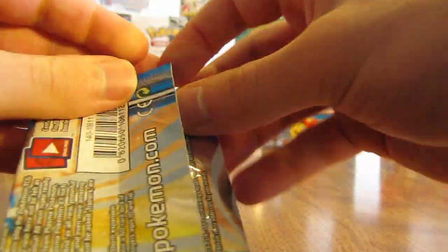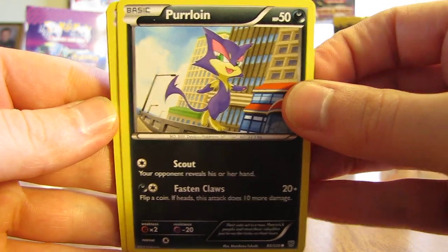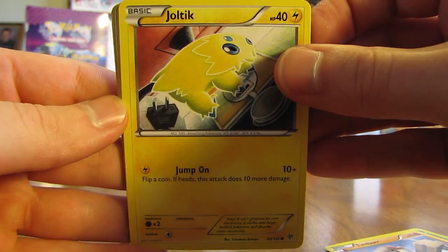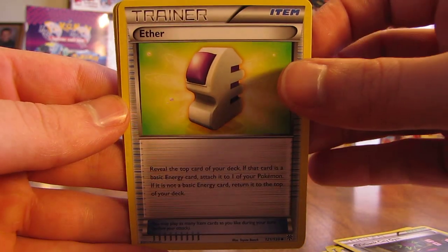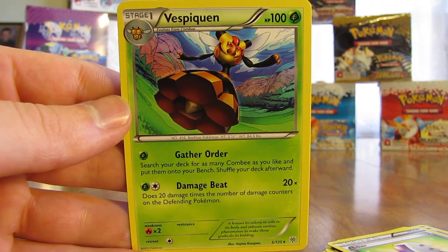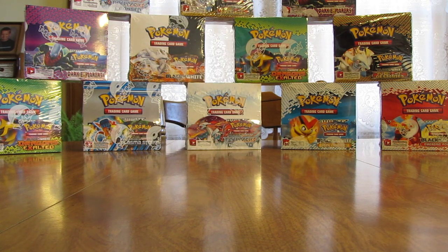So we have an Articuno pack. We have Purloin, Purloin, Swadloon, Timber, Joltik, Vanillite, Team Plasma Grunt, Virbank City Gym — that's a pretty good stadium card right there — Ether, Exploud, and there's another rare reverse holo. And then the actual rare in the pack is a Vespiquen. Another non-holo rare, but it is always nice getting two rare cards in one pack.